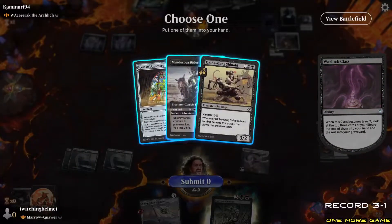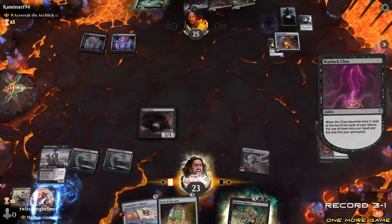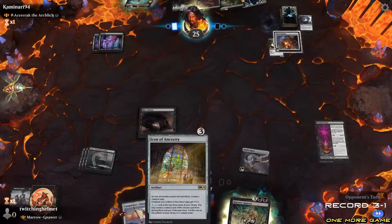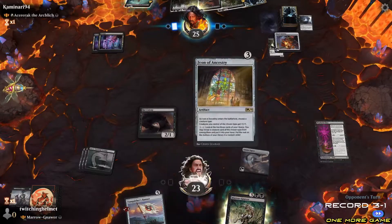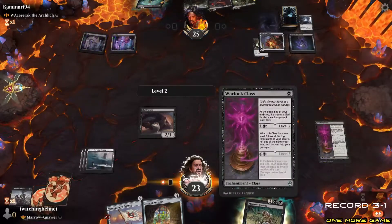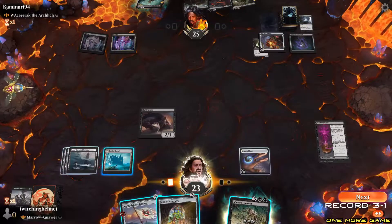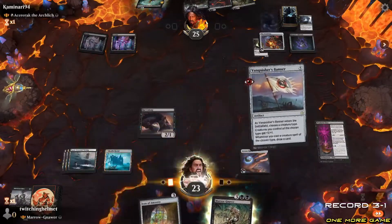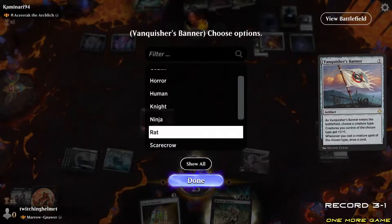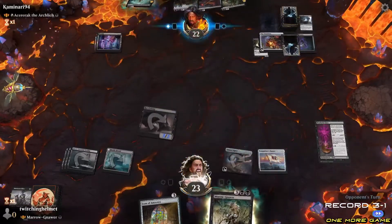I'll go with the icon. The Ancestry — I'll play it like that, give it plus one, plus one. Each one, each step — oh it's the double thing. Let's do the Banner for now, naming Rats, so that when I cast my Marrow-Gnawer I'll be able to draw a card.